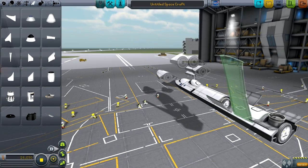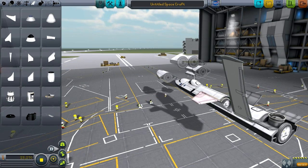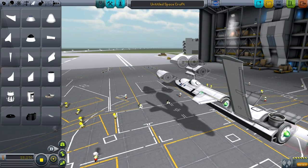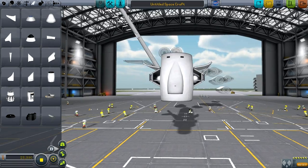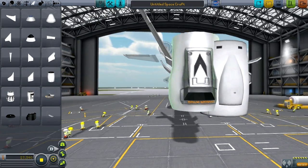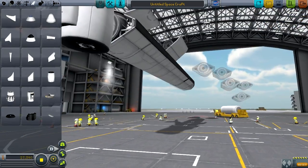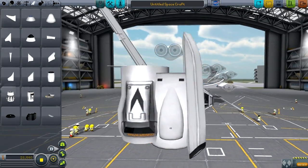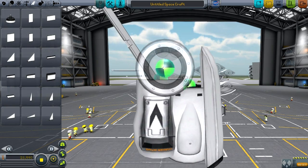If you go over to the aerodynamic tab, you'll find the old wings, and then you'll also find this Mark I fuselage intake. I think this is a retexture — actually no, here's the nacelle I thought it was a retexture of, but it's actually a new thing. There's also this structural intake, which is a very low-profile intake that looks very nice, and this shock cone intake.